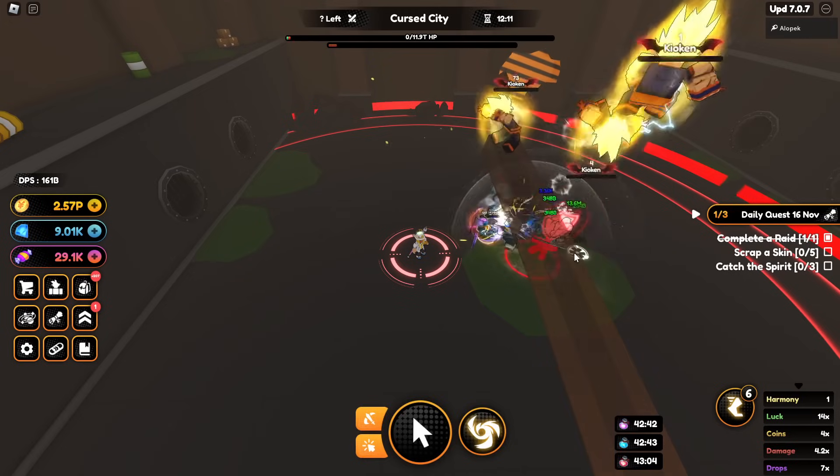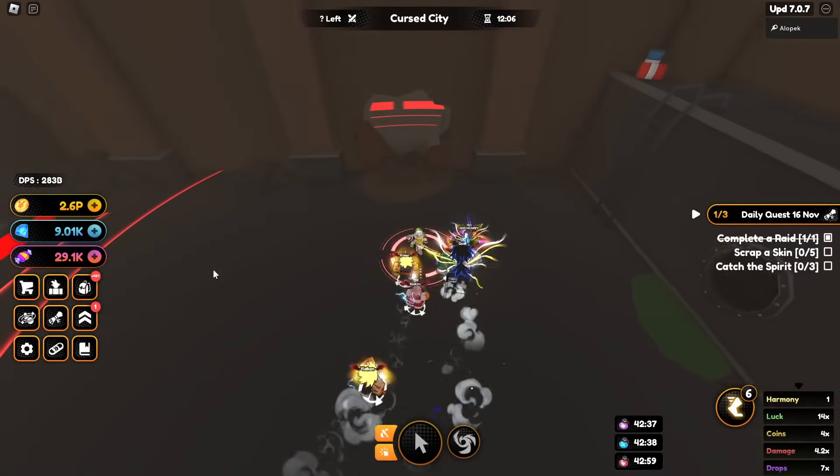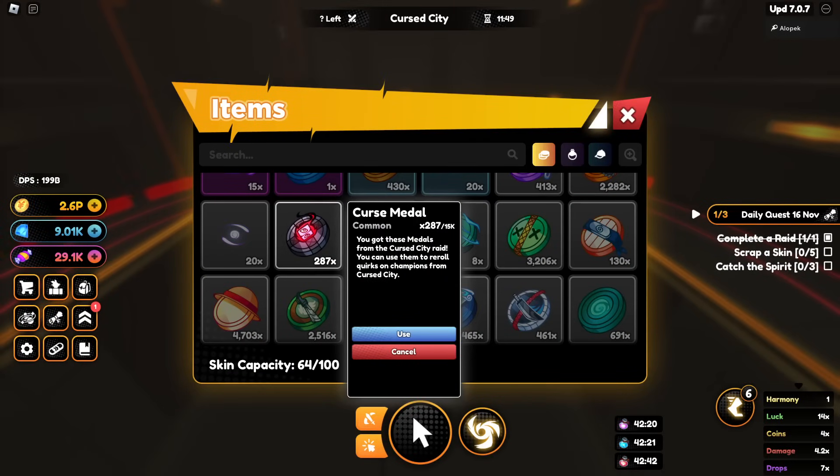This may not be the best one to speed run with the drops team. Maybe if you weren't worrying about the drops team it'd be better, but this is a little ridiculous. Hopefully he gives us a lot of drops at least — he gave us 250 drops, we're at 287 drops.